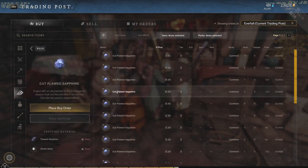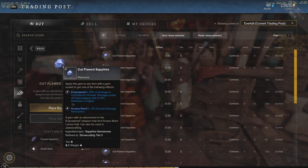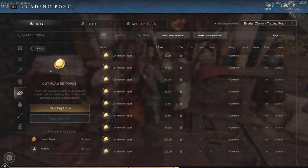Cut Flawed Sapphire: 20% of damage is converted to arcane damage, scales off base weapon stat or intelligence, whichever is higher. This is the gem I'm currently using in my rapier because I like the idea of doing extra damage to the Corrupted — it's very nice to go out into the white zones and also other areas where you can take advantage of that arcane damage.